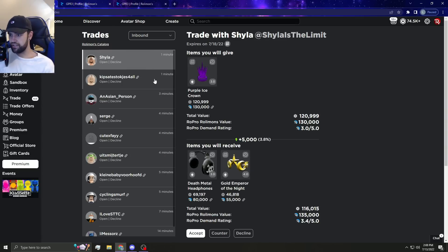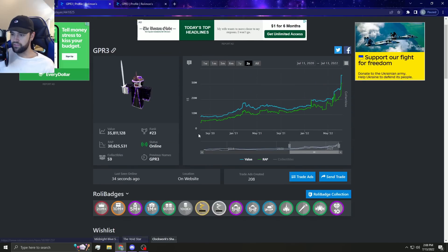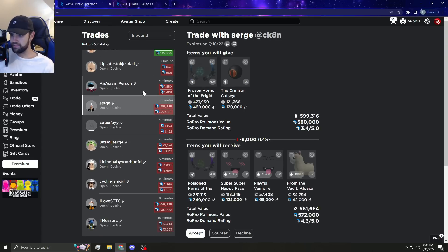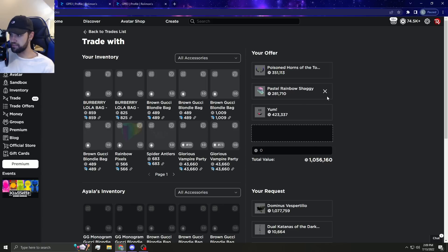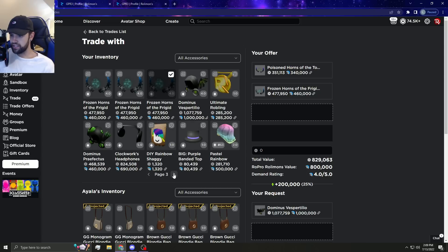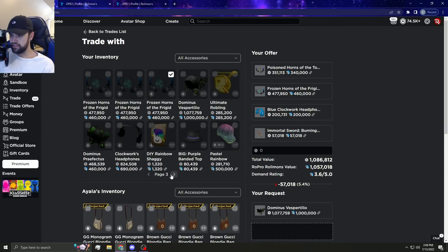I'm trying to trade for a messer or a rex but it's going to be difficult without overpaying that much because it's just way too much to get them now - it's become absolutely horrible. I would trade for another vespa but I don't want to include pastel rainbow shaggy because it's doing amazing and still getting like 150k ops. Blue clockworks have kind of died off, that's what I noticed.